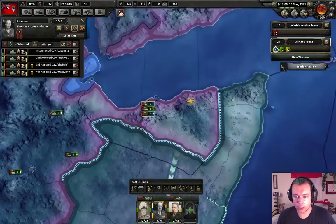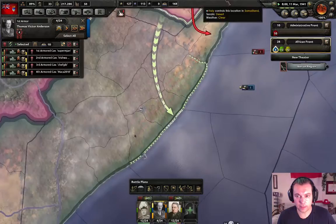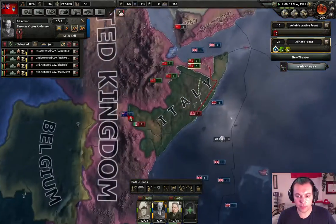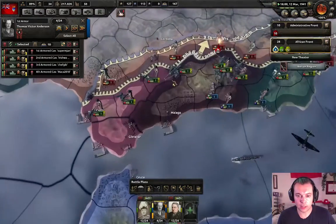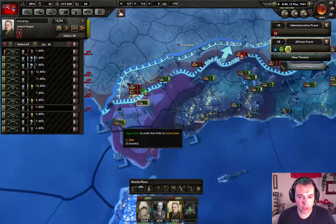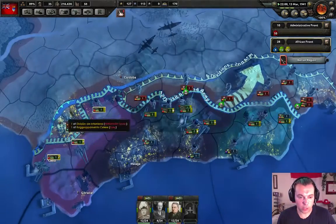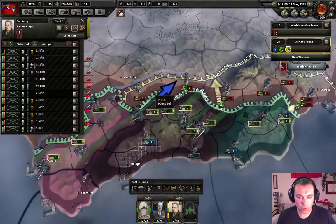These guys should push as much as they can. We want to send the tanks down here and then try to capture this port as fast as possible. We can cut these guys off and get out of freaking Africa — that would be great. We're going to move here, give this guy support. We're going to move to this river and use it as a defensive line.